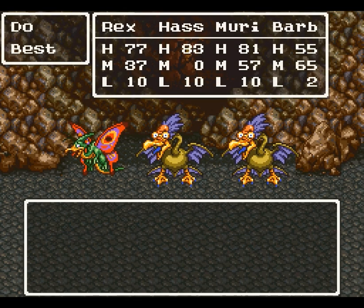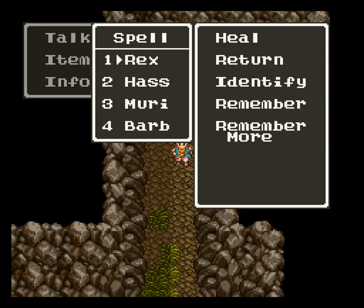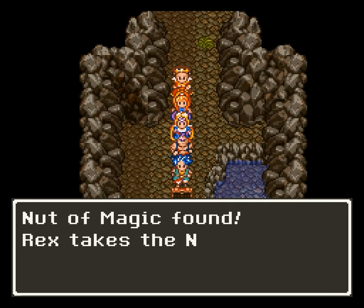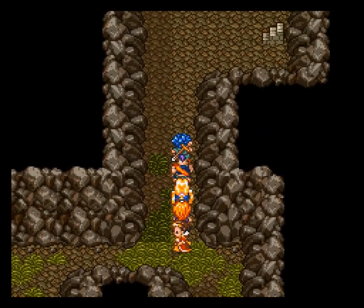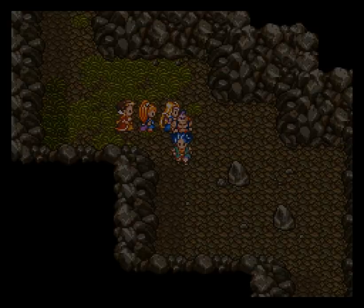The upcoming boss fight is against that lizard thing on the thumbnail. I'm actually deviating from the speedrun route here. What the route would do is start running from everything, but that only leaves barely enough experience to survive the boss fight after this one — if nobody dies. This fight is tough enough that I can't guarantee everyone's survival. So instead I'm fighting everything I know I can kill in two rounds, like those bird things. They have 60 to 70 HP depending on the version, so if I find more than one of them in a single fight, I'll run.